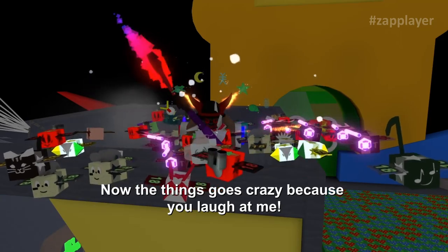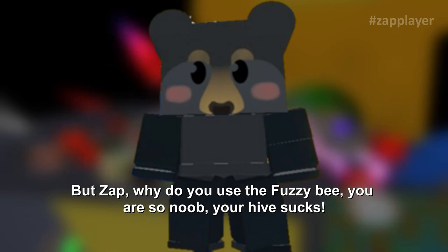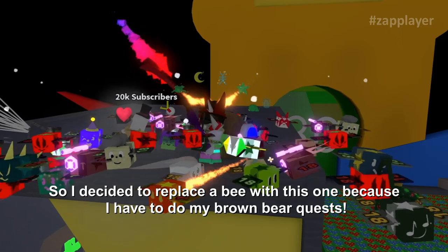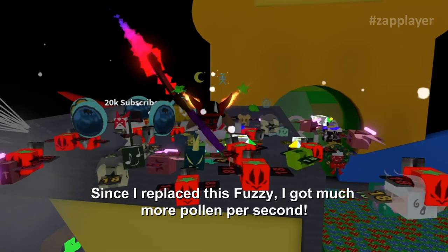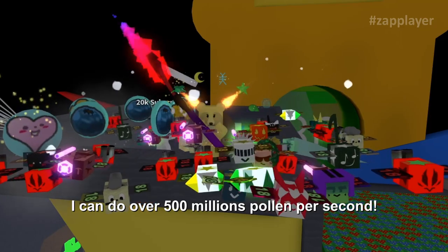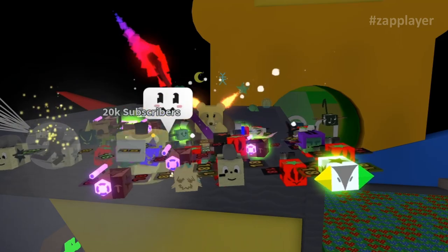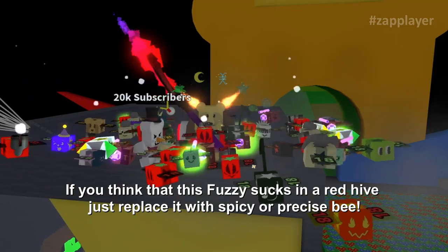Now things get interesting — why do I use the fuzzy bee? I have no other fuzzy accounts and no friends with this bee, so I decided to replace a slot with fuzzy because I have to do my brown bear quests. Since I replaced a bee with fuzzy, I get much more pollen per second — over 500 million pollen per second without any boosts. Fuzzy bee is actually overpowered. If you think fuzzy doesn't fit a red hive, just replace it with a spicy or precise bee.